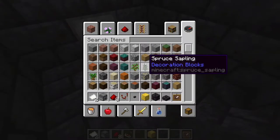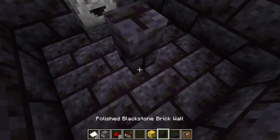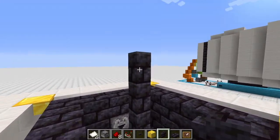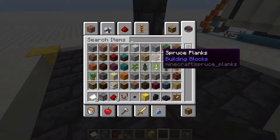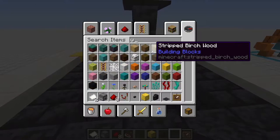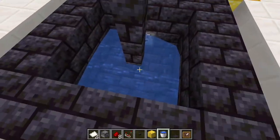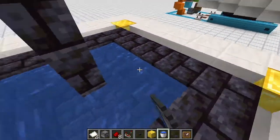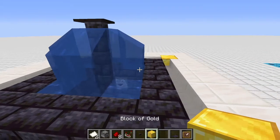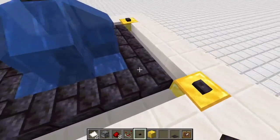Next, grab some polished blackstone brick walls and put them two blocks above ground for total height. On top, grab a blackstone pressure plate. Now we need some water - fill up everything on the bottom, water-lock those walls all around. Our fountain is finished. Now we can place the buttons on the four corners - it should look like this. You can also add seaweed or sea pickles on the bottom, but it's not necessary.